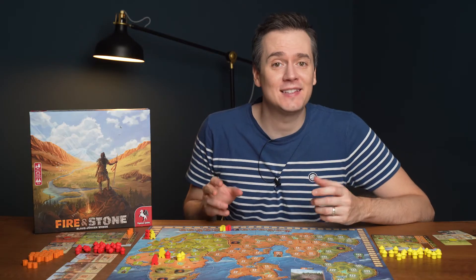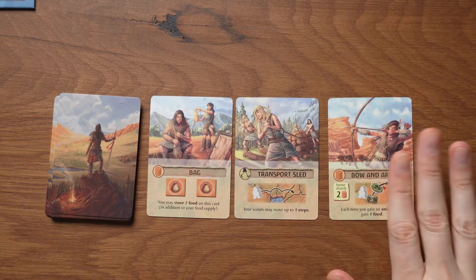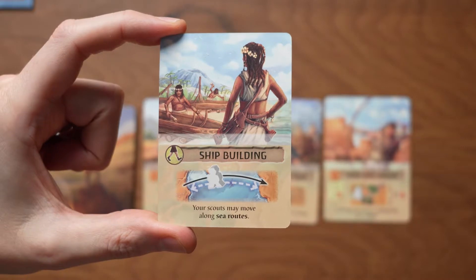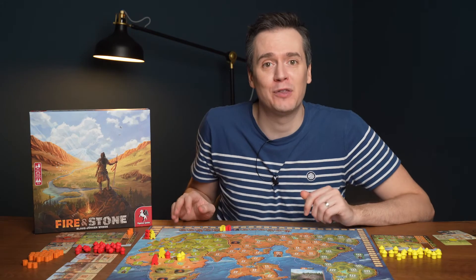You must decide either to take a point card to get points for the end of the game, or take an invention which gives you a special power. For example, shipbuilding allows you to sail across the seas to move around the board easier.